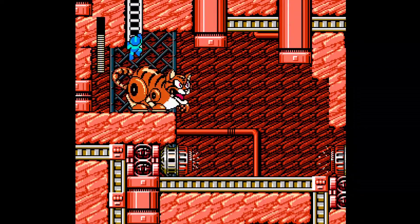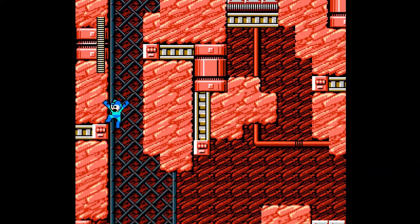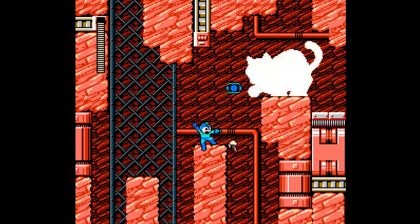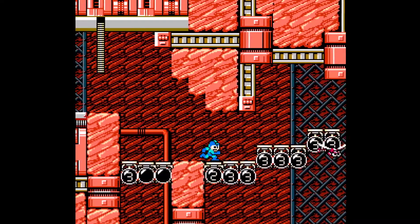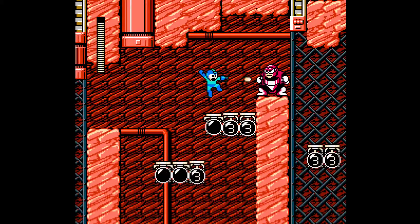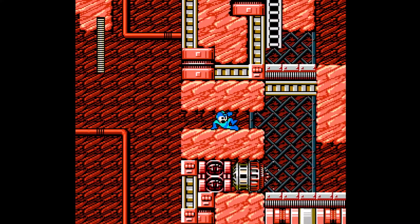I'm going to reload from the checkpoint because I want to try and make that ladder up there — it looked interesting. I assume you just take a secondary path so that you don't have to fight that second cat. Kind of like with your last stage, but this time you avoid a mini-boss instead of a blocky enemy. But if I fail the jump again I'll just continue on via the whole cat section.